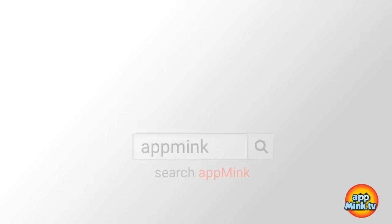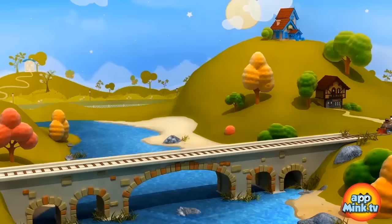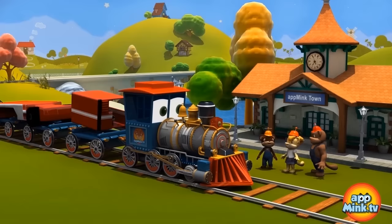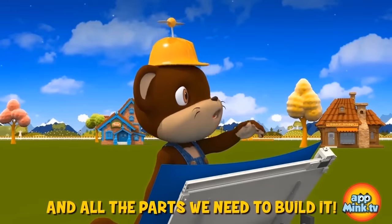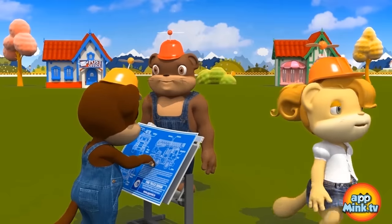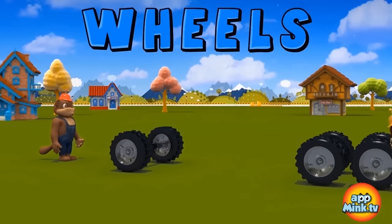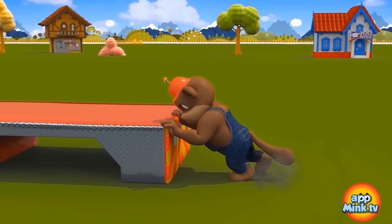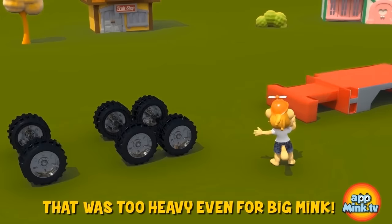Search for App Mink. Here's Mr. Train again. What's he got for us today? It's blueprints for a fire truck! And all the parts we need to build it! Look at that! Big Mink has the wheels for us, and Mink's got some too. Miss Mink needs some help! Thanks for helping, Mink! That was too heavy, even for Big Mink!